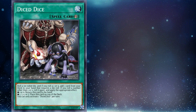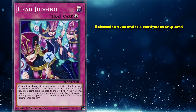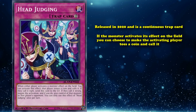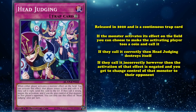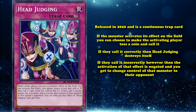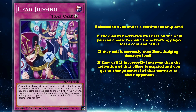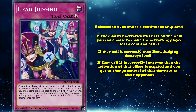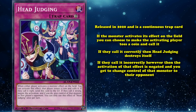Diced Dice was most likely created to interact with That Six, to always force a result of one or six on a die roll. Head Judging was released in 2020 and is a continuous trap card. If a monster activates its effect on the field, you can make the activating player toss a coin and call it. If they call it correctly, Head Judging destroys itself. If they call it incorrectly, the activation is negated and you take control of that monster. So Head Judging can potentially negate one of your opponent's monster effects and steal it, forcing the coin toss on your opponent — but if they simply call it correctly, the card goes to the graveyard and you go minus one.